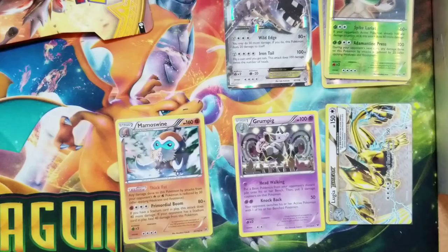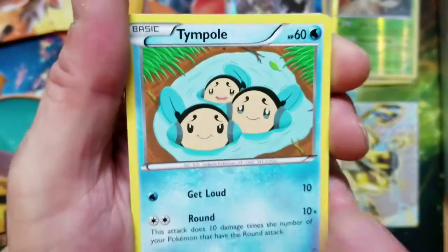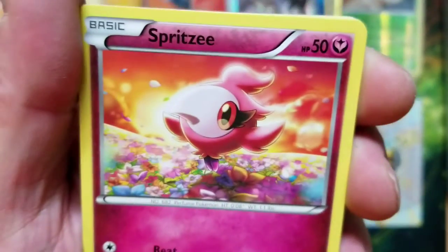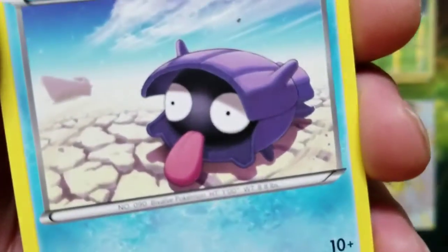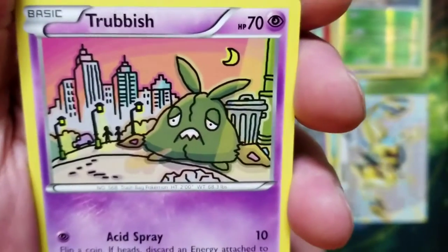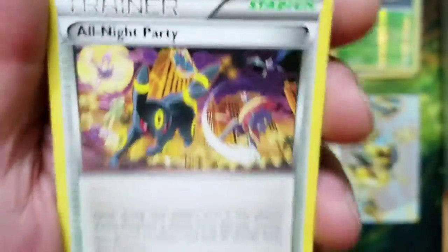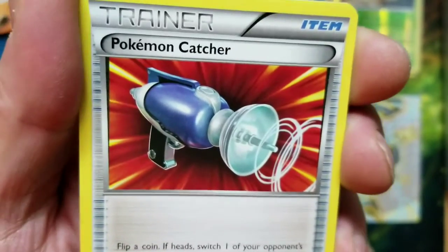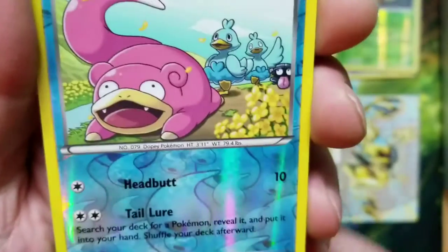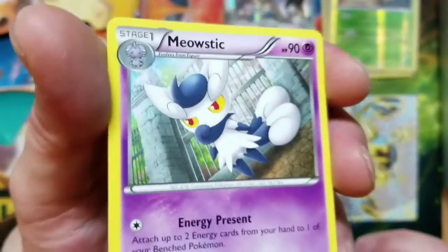Let's see. We've got the Temple, we've got Spritzee, we've got Drowzee, we've got Shellder, we've got Trubbish — looks like he's not feeling good — we've got an All-Night Party, we've got Mr. Mime's Third Eye, we've got Pokemon Catcher, we've got Slowpoke Reverse. And the rare of this pack is going to be... Meowstic.